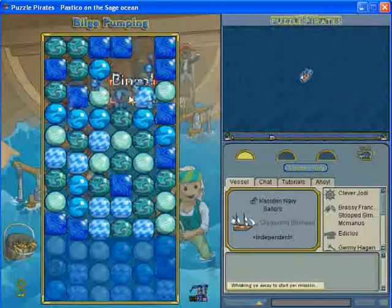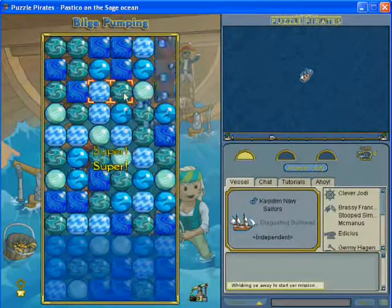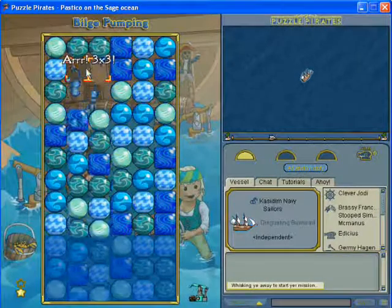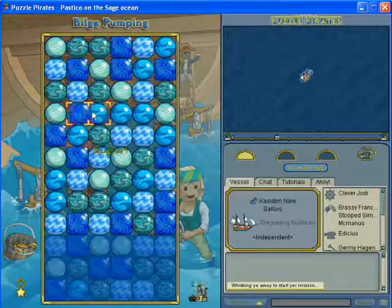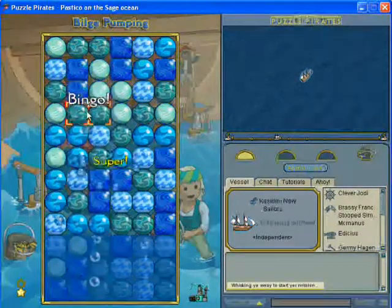As you can see, I just made a bingo with 3 clicks, which is actually excellent or incredible. You want to make 3x1s in 1 click, 3x3s in 2 clicks, and bingos in 3 clicks or less.